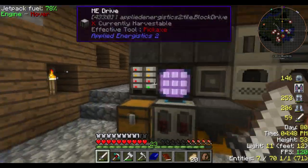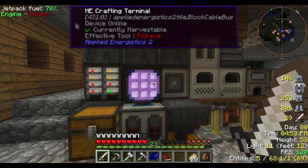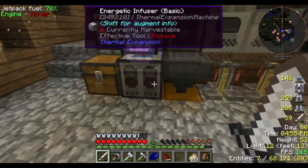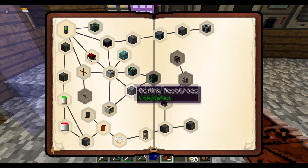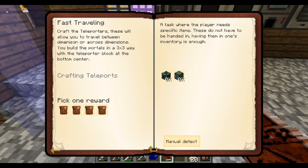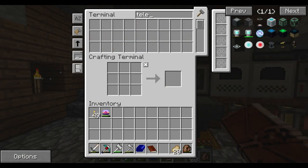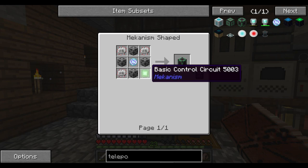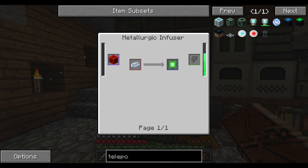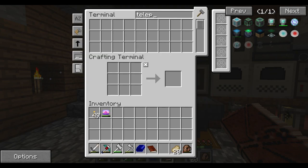I actually took the time to create one more 1K storage unit, so we can just put stuff in. The other thing I wanted to take a look at before we finish the episode is the fast traveling. We need a teleporter and teleporter frame. An osmium block turns into that — okay, I can do that.